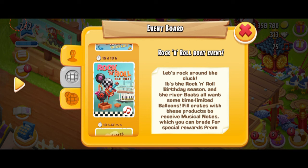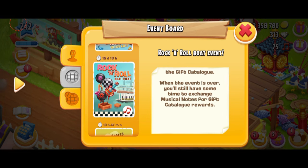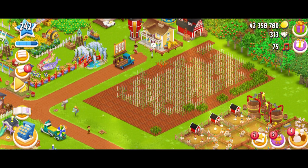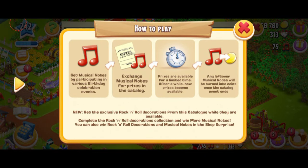It's the Rock and Roll birthday season. Bots all want some time-limited balloons. Fill crates with these products to receive the musical notes. When the event is over, you'll still have some time to exchange. We have 15 days and 13 hours. This is a musical note - basically the new currency. Get musical notes by participating in the birthday celebration events. Exchange them for the prizes. The prizes are available for a limited time. After a while, new prizes become available. Any leftover musical notes will be turned into coins.